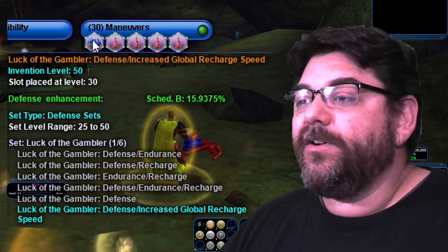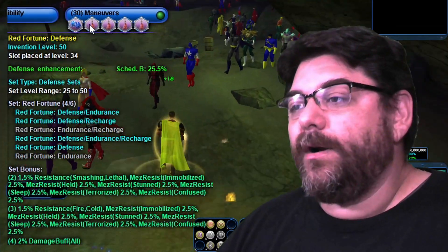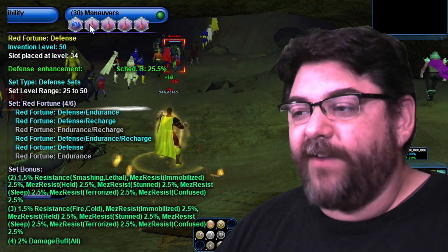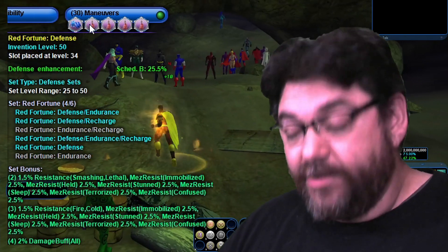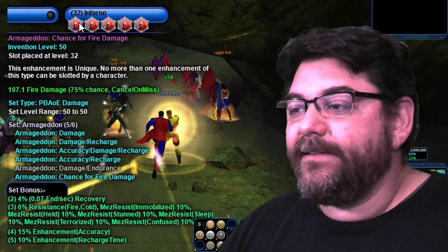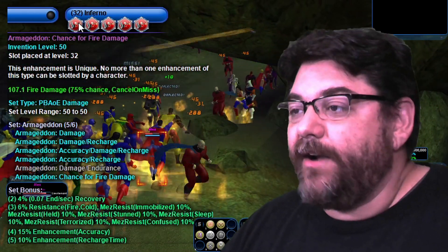Coming up here to Maneuvers — the first one is the Luck of the Gambler Global Recharge, like usual. And then I have 4 of the Red Fortunes, mainly for that 1.5% Resistance Fire/Cold and the 2% Damage All. Coming down here to Inferno, I took 5 of the Armageddon's — everything but the Damage Endurance. I did take the extra chance for Fire damage bonus.